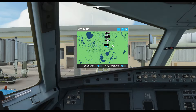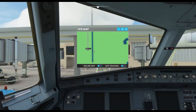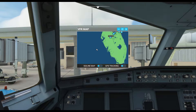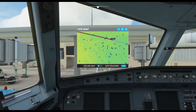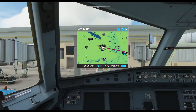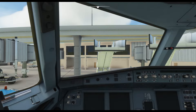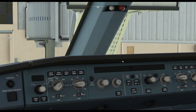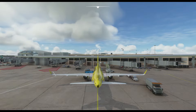We'll make our approach into MCO and land on 17 left. Most of my arrivals into MCO have been on 17 left, which is fine — it's a commonly used runway for that purpose. Should be a fairly fun flight. I'm doing this in the A320neo, and I believe the neos are actually flown by Spirit, so again trying to make this as realistic as possible. I've been in the A320neo once before in this game.